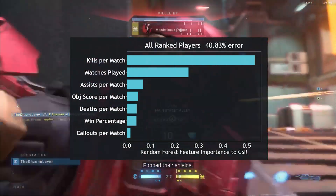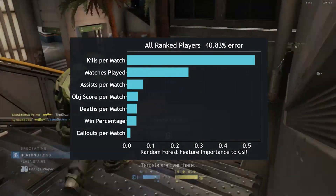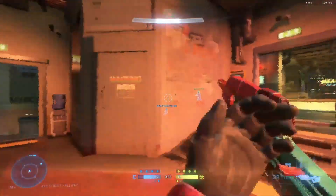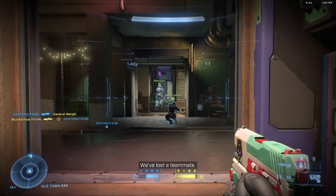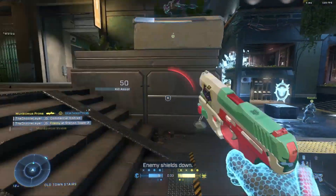40.83% sounds high, but is much smaller than the baseline error of 76.03% — baseline error is obtained by using the median CSR for every guess. The model has kills per match as its primary factor, and number of matches played as its secondary factor. In other words, the more matches you play and the more kills you have for each of those matches, the higher your CSR will be.